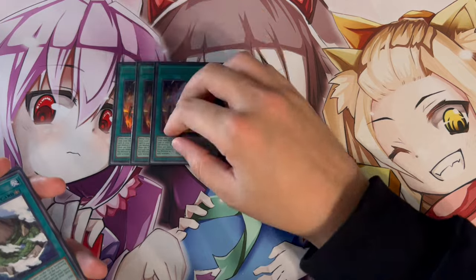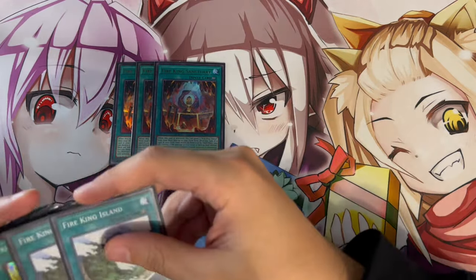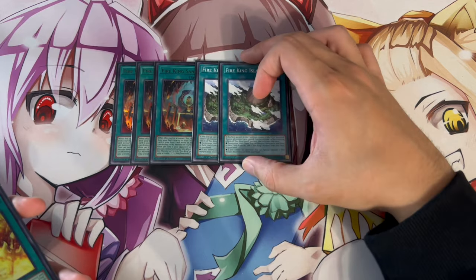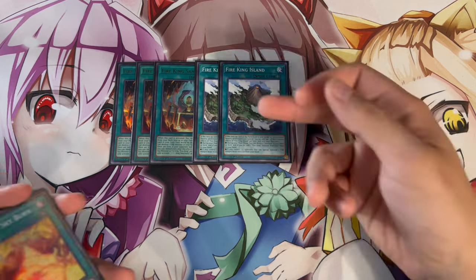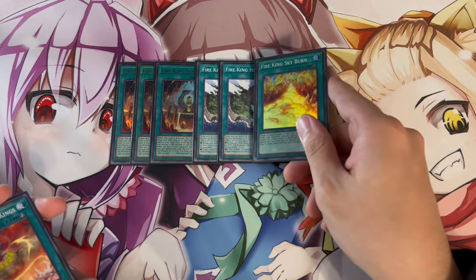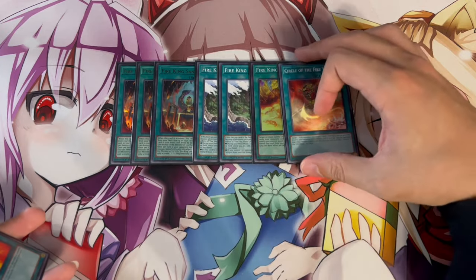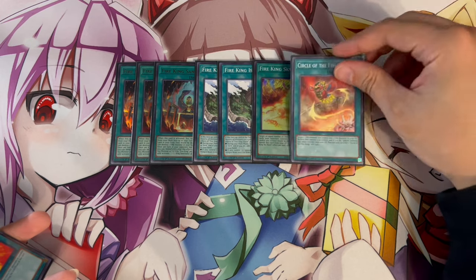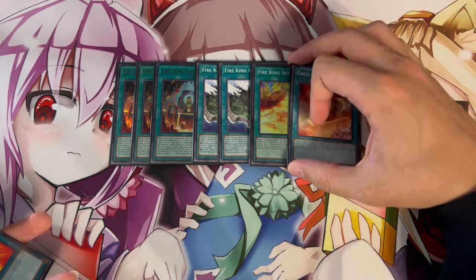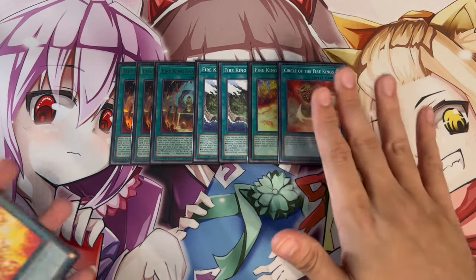For spells, we're playing three Fire King Sanctuary — absolutely busted, you have to play three. It also gets you to Fire King Island, which is why we only play two Island copies since Sanctuary always fetches it. We're also playing one Fire King Skyburn and one Circle of the Fire King. They're very powerful but require some setup, and we need room for staples, so just one of each.